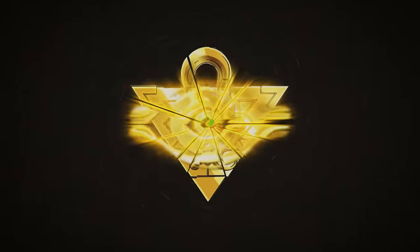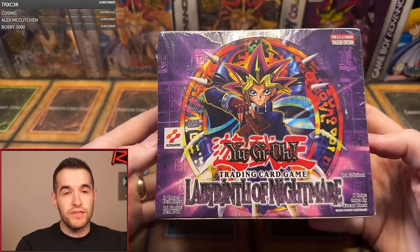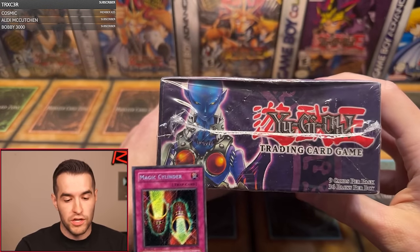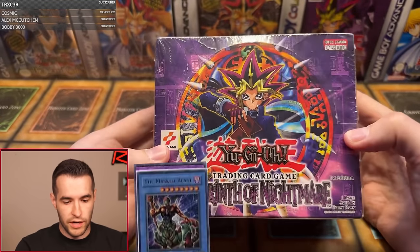In today's video, we're opening a first edition Labyrinth of Nightmare booster box. We have a Labyrinth of Nightmare first edition 36-pack retail box. This means the secret rare potentially in here is Magic Cylinder. The rest of the box is the same as a hobby box. We're looking for Dark Necrofear, Last Warrior from Another Planet, and the Masked Beast. There's a lot of great cards inside. Let's get to it.